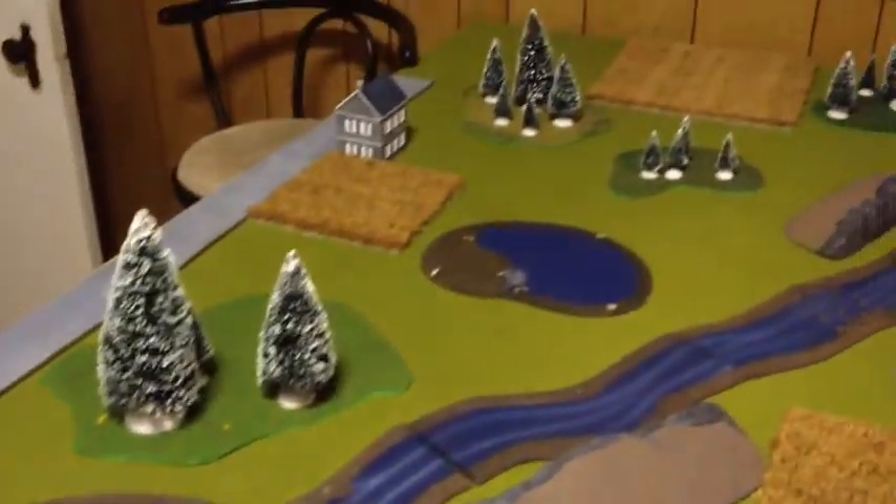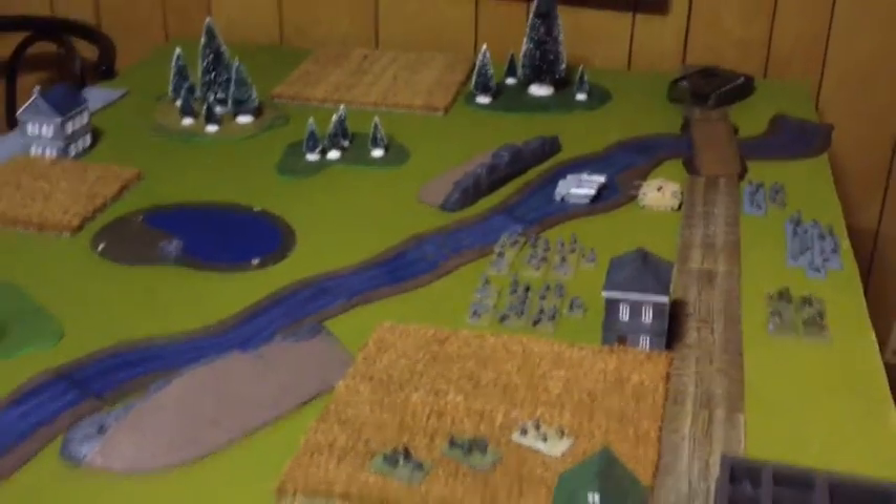Here's the board we're going to be using. There's a river going diagonally, a road going all the way around in a U-shape, and then just interspersed houses and other stuff.